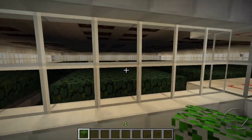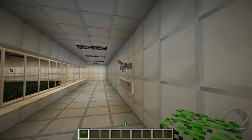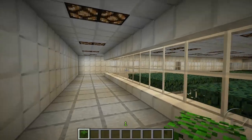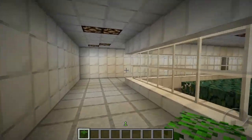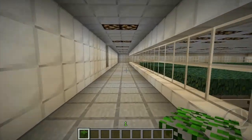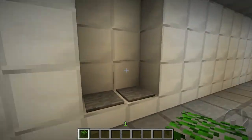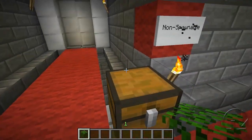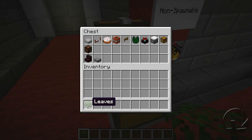As you can see, no spawns on fancy either. So that means we can now conclusively put leaves into the non-spawnable box, and that goes for all graphics types and both multiplayer and single player. So I guess we can finally put those rumours to rest — that mobs will spawn on fast but not on fancy.